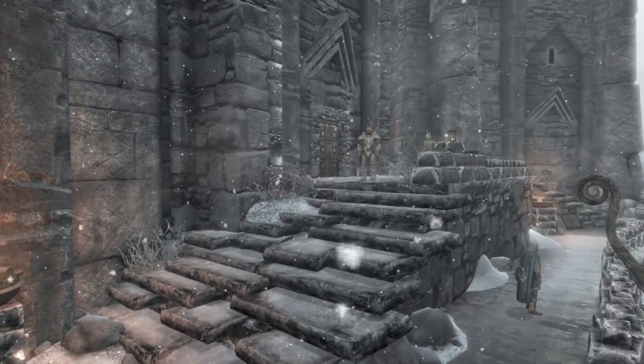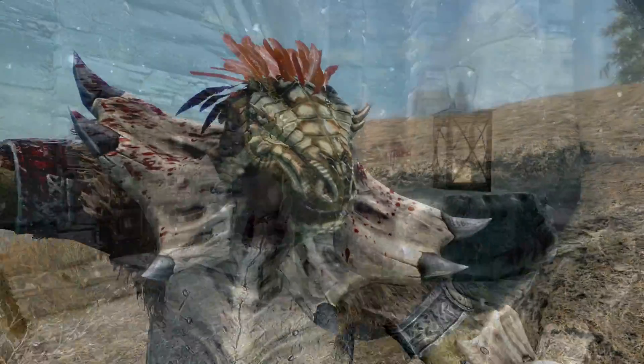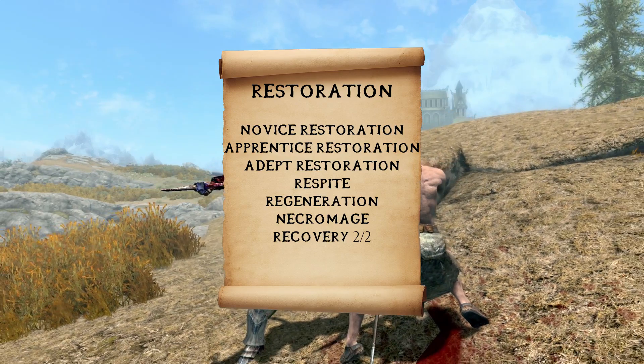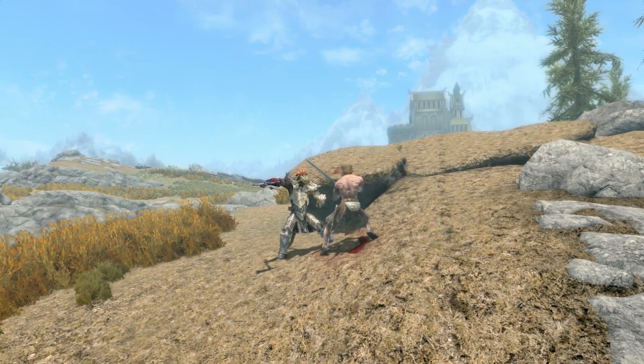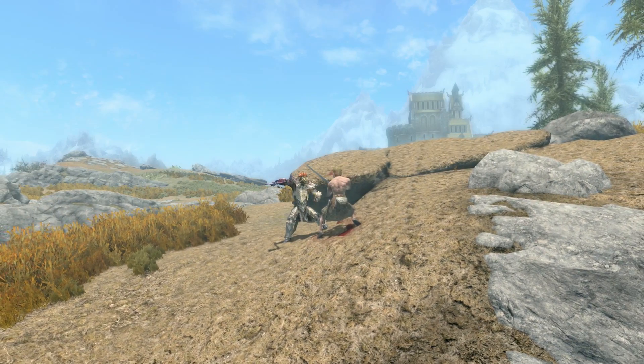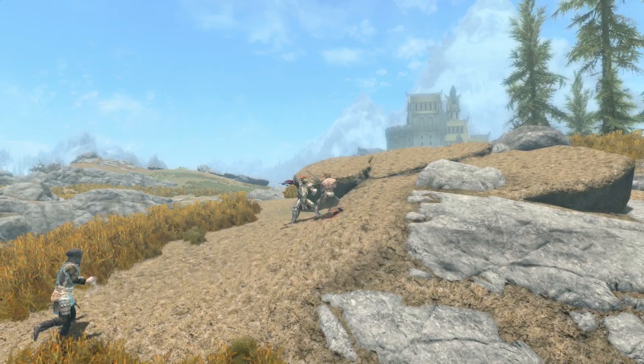To defeat the undead and preserve his life when everything around him is after his head, Bonescales calls upon the Restoration school of magic. From the Restoration skill tree, we suggest taking the first and second branch, then the fourth up to Adept Restoration. Top it off with two ranks of Recovery. Combined with your sun spells, Necromage will make all of your spells more effective against the undead.